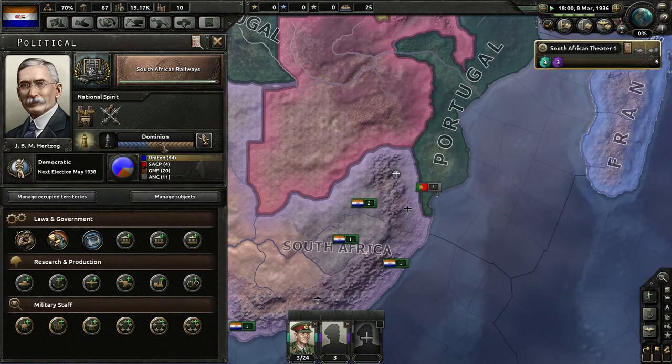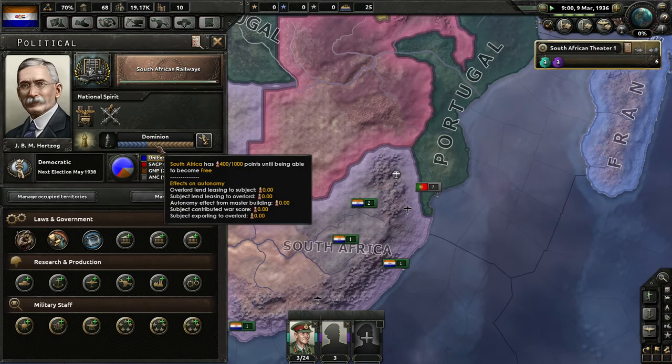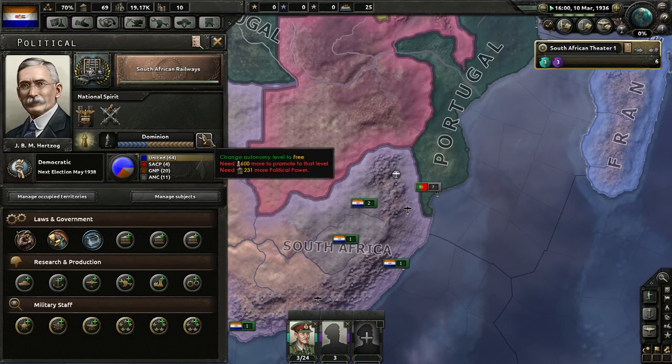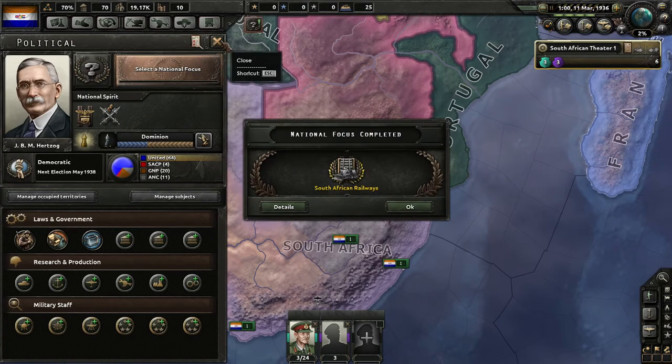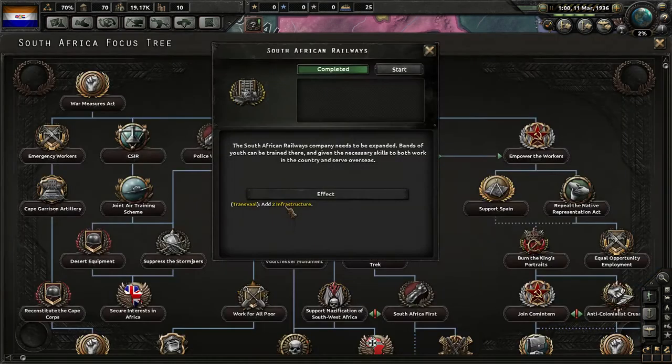Here we have our dominion autonomy points. We finished our first focus: the South African Railways Company needs to be expanded, and bands of youth can be trained there and given the necessary skills to both work in the country and serve overseas.